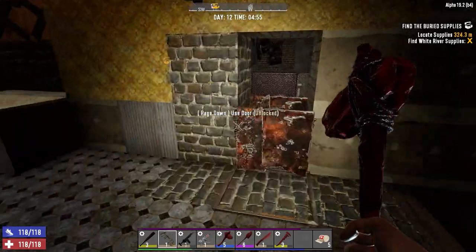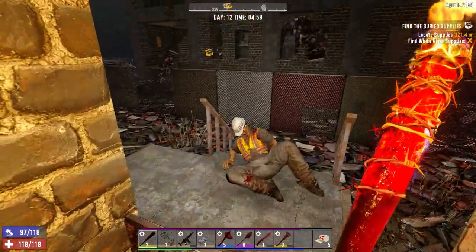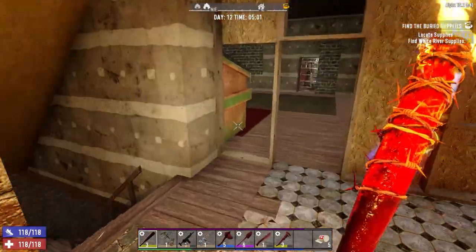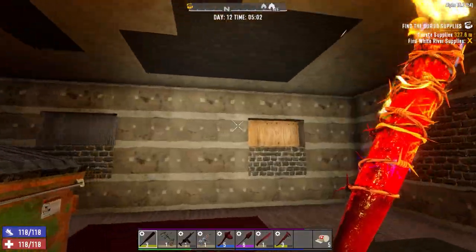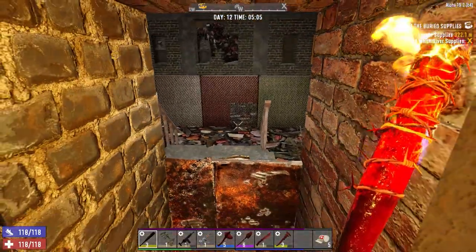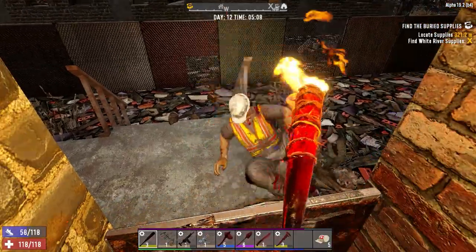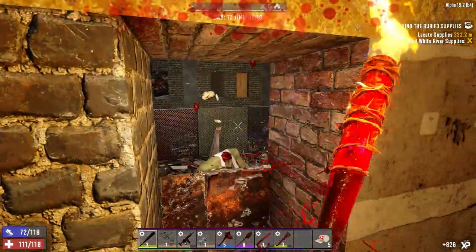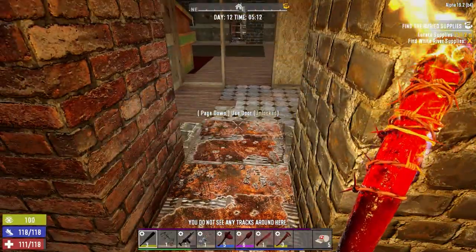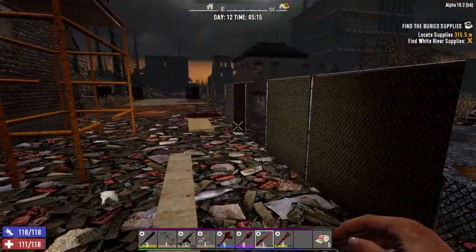Somebody's downstairs banging on stuff. All right, let's get the day started. Come on. I told you we don't want any. We got somebody else coming - sounds like Moe. I'm around back, guys. I haven't done anything down here yet. This is just going to get all reinforced, I think. I want to keep the kitchen down here but I think we need to move it upstairs.